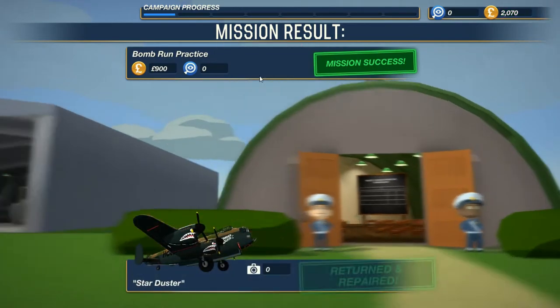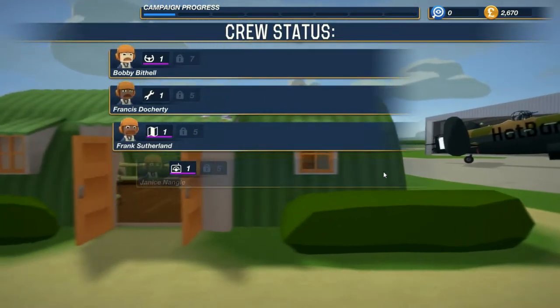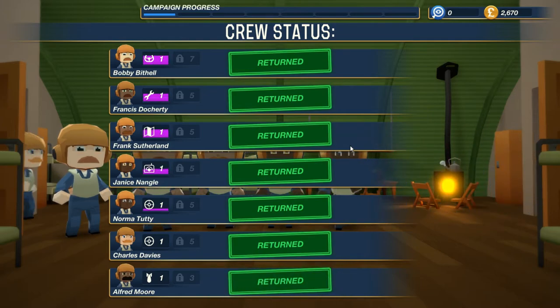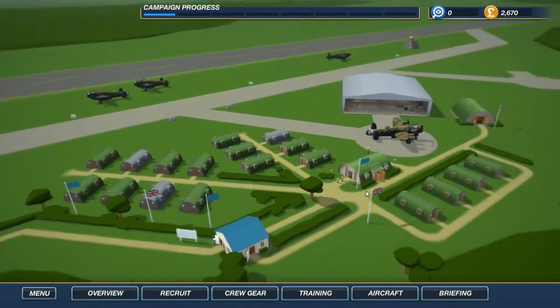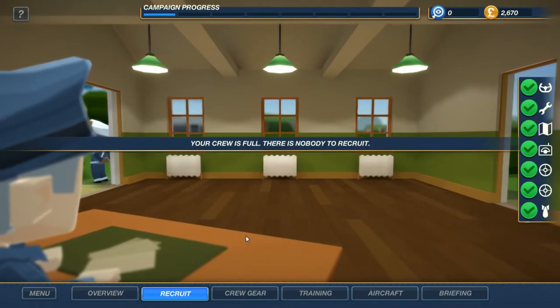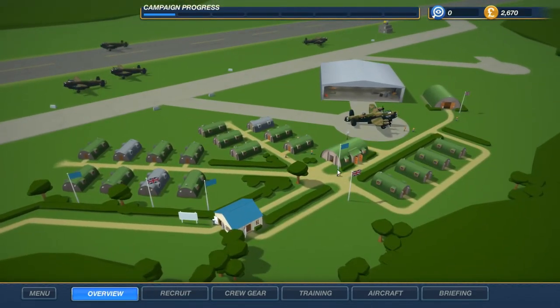Mission success. Pretty self-explanatory there — return to base, everything's fine. Our plane doesn't even need to be repaired. Campaign progress meter — it looks to me like maybe the campaign is fairly short, unless the tutorial just counts one block. Everybody returns safely, everybody gets experience. I would maybe say if I had to give little critiques — maybe this post-mission screen took a little bit too long. Maybe having all of them happen at the same time would be better. I wonder if there's a way to expand on how many people you can have, like a base upgrade.